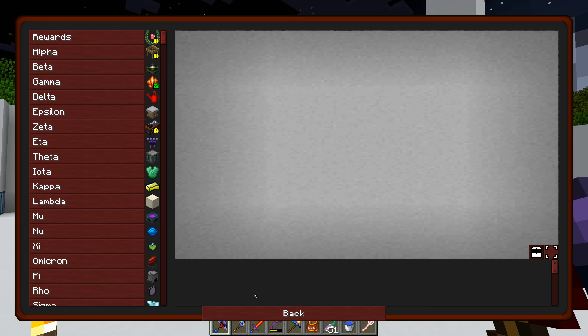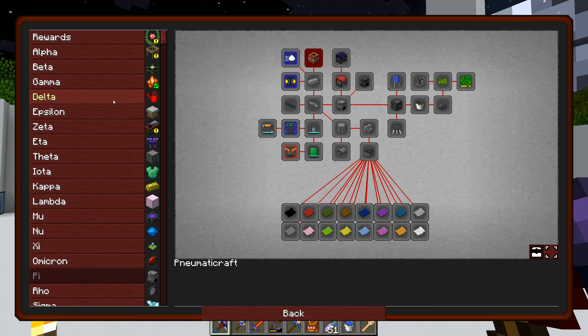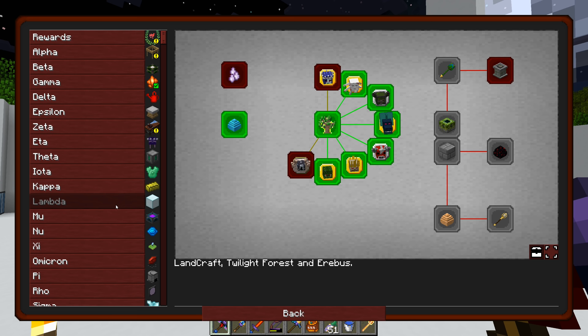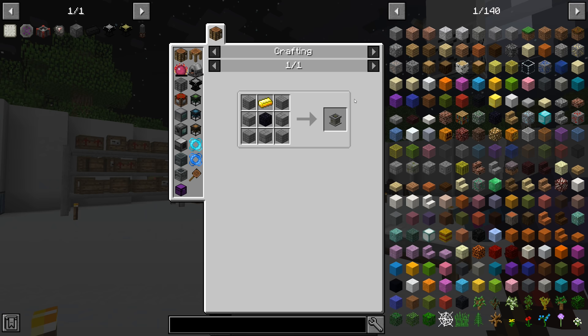I saw there was a quest somewhere to allow us to do that. After clicking through all the quests I found it — we need to make the offering table, then the staff of Gaia, and then the Gaia keystone. Let's try and do this offering table first; it's rather inexpensive.